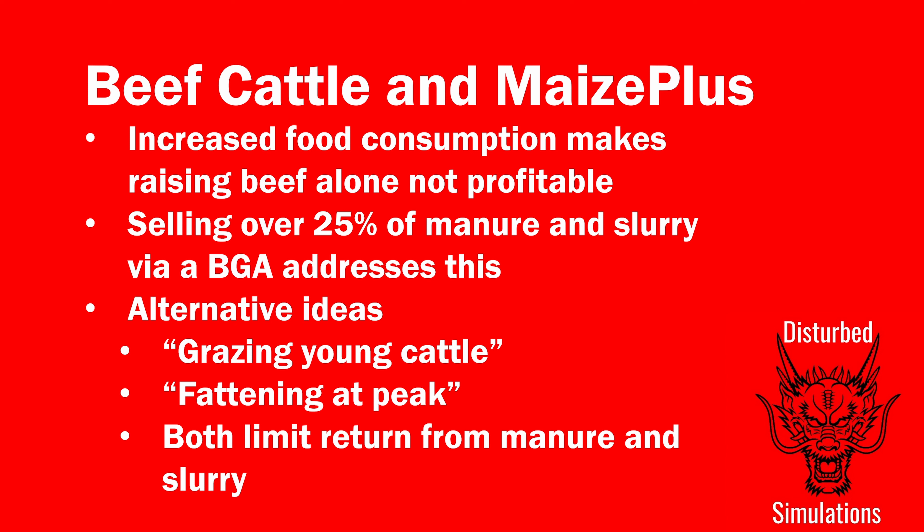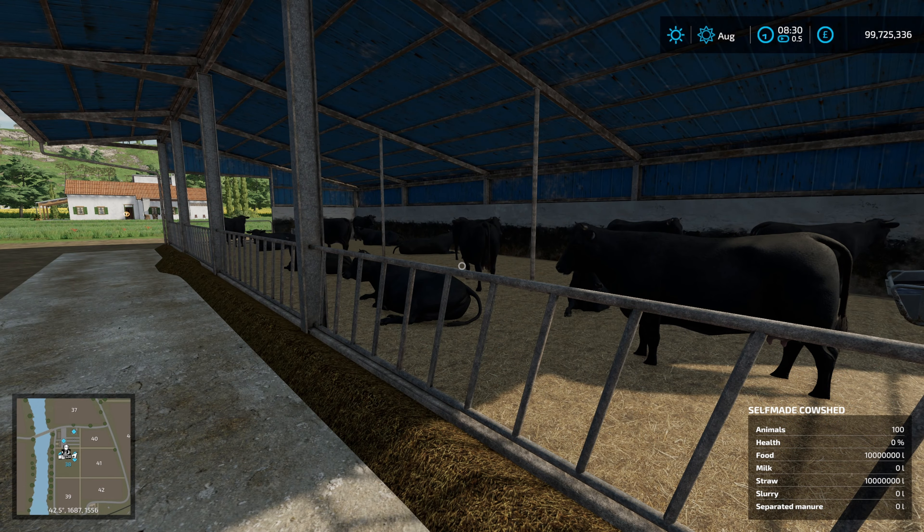An alternative I use on most of my let's plays: the young cattle are grazed. We have grazing now and I haven't accounted for that here — basically I put them out in a pasture and don't feed them until they get to peak weight, then I fatten them up for the last month. Health goes up, value goes up, sell them. The downside is you don't get the manure or slurry, so you're limiting your income from that point of view. It's not really realistic either — in the real world they'd die — but the BGA route is a really good one for this.